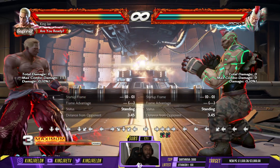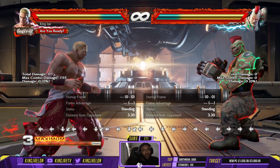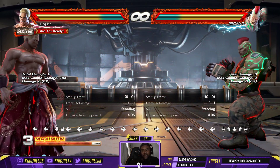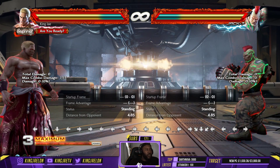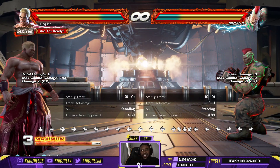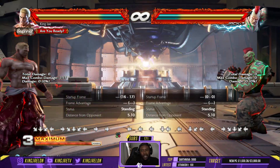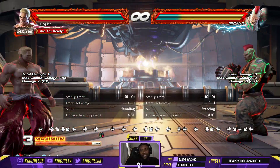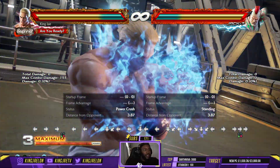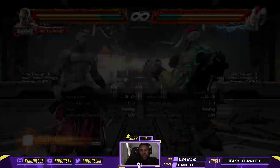In Tekken you can store moves and then dash, so you could do a combo. If I do Geese's deadly rave — half circle back forward three plus four — if I store this and move very quickly... there we go, you could do it. It's not as hard as I just made it look, I obviously messed up, but yeah.